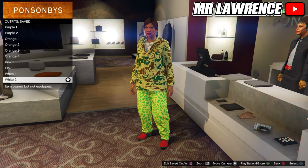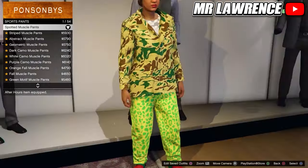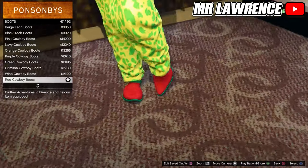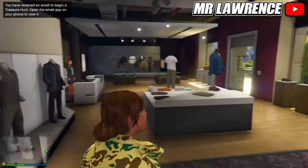Now we will only have to change the pants and shoes. First go to the pants and equip the spotted muscle pants once again. Then go to the shoes, boots and equip the red cowboy boots. Save this outfit in your next empty slot.